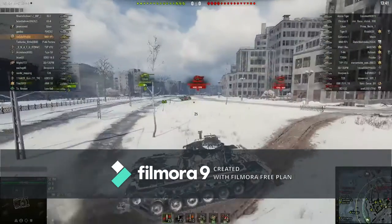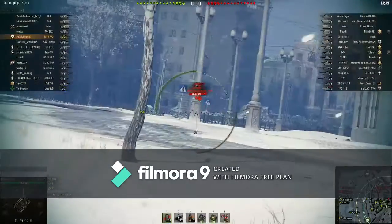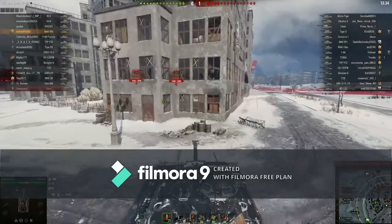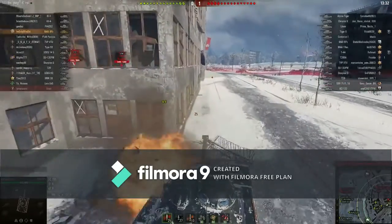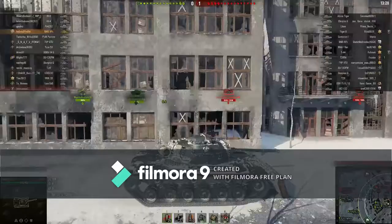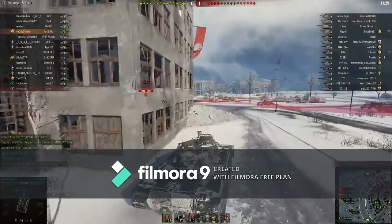This tank does have one giant weak point on top, so you need to figure out how to keep your enemies from shooting it. The tank is also really great for side scraping around left-hand corners, but not so good side scraping around the right, because then they could just shoot your commander's cupola on top.